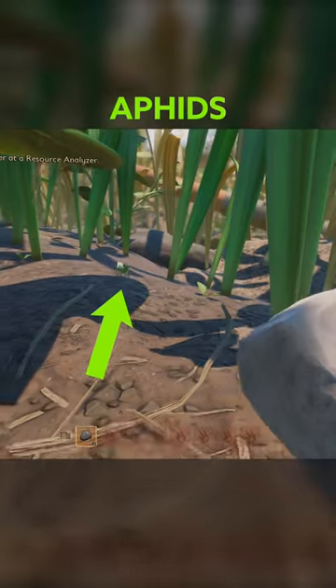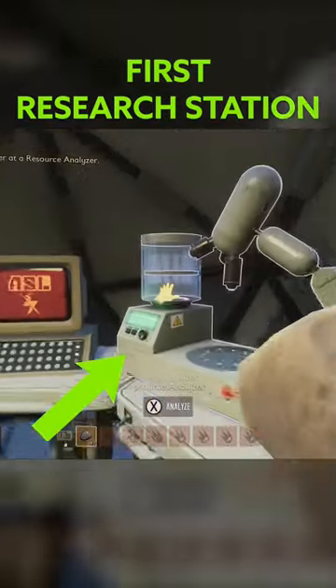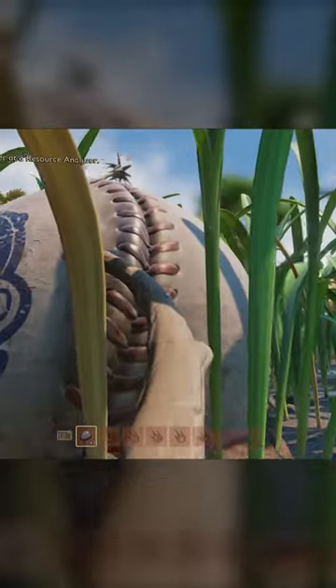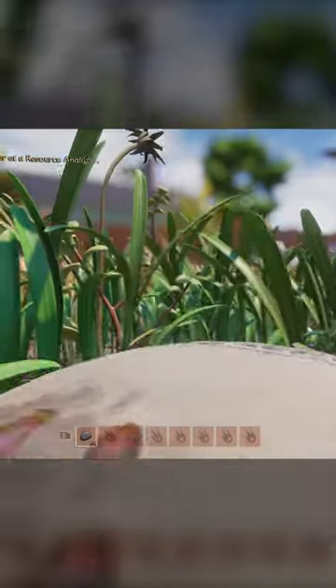Our choice is close to mushrooms and aphids, dewy grass blades, a source of sap and that first research station. It's also elevated and recognisable. It's right up here on top of the baseball — aka the perfect starting base location.